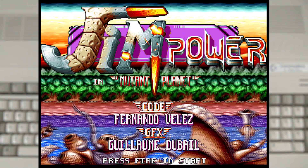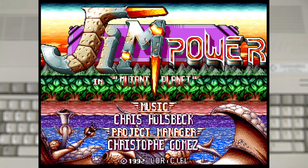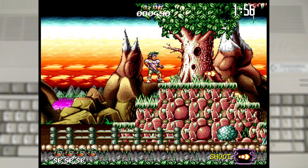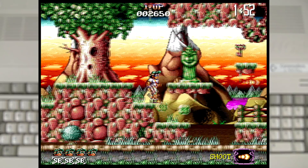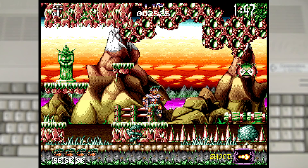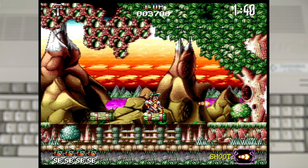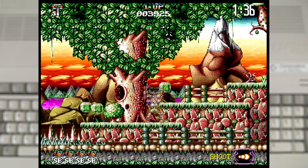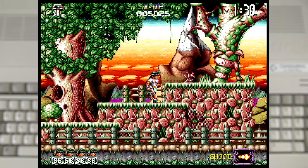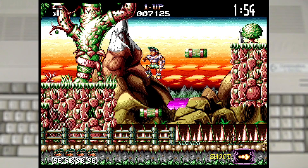First we have Jim Power and the Mutant Planet. It was developed by Digital Concept and published by Loriselle in 1992. We start off with possibly the most Amiga-looking game on the list — there's lots of parallax scrolling going on and we have so much colour on screen at once. We are Jim Power and we've been sent to the Mutant Planet to save the President's Daughter, but that is really just an excuse to run around a level and shoot at everything, which is what you want in a Run and Gun game.